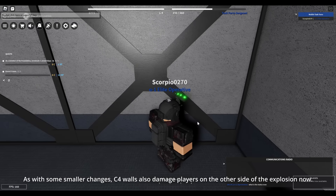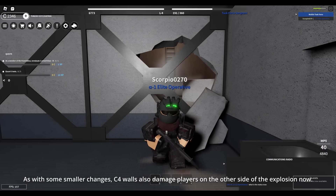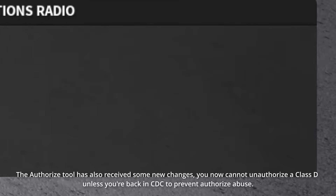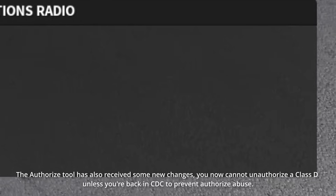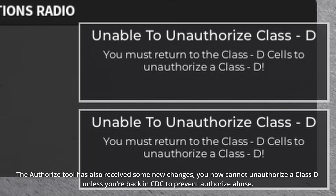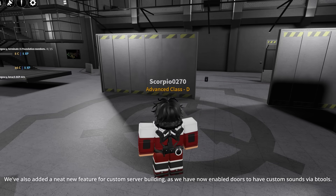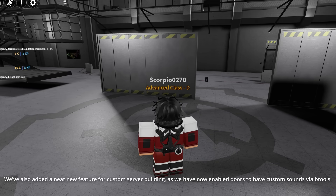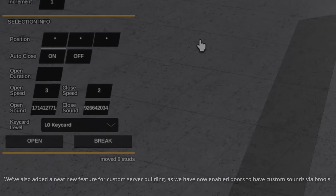As for some smaller changes: C4 walls now also damage players on the other side of the explosion. The Authorize Tool has received some new changes — you cannot unauthorize a Class-D unless you're back in CDC, to prevent Authorize Abuse. We've also added a new feature for custom server building, enabling doors to have custom sounds via B-Tools.